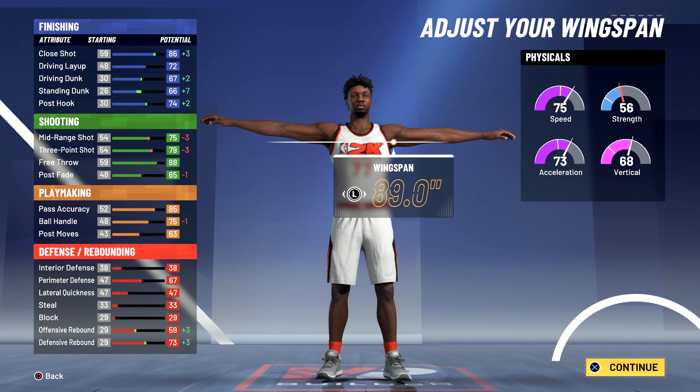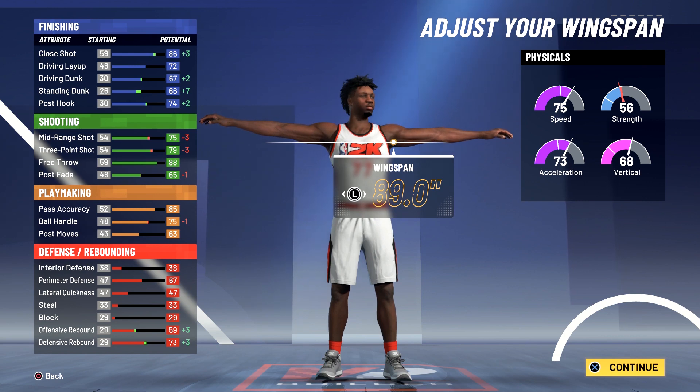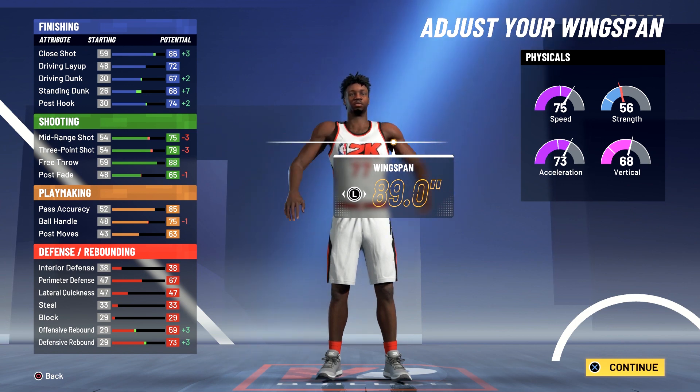At 99 overall you're going to have a 90 close shot, a 76 driving layup, a 71 driving dunk, a 70 standing dunk, and a 78 post hook. For shooting you're going to have a 79 mid-range shot, an 83 three-point shot, a 92 free throw, and a 69 post fade.